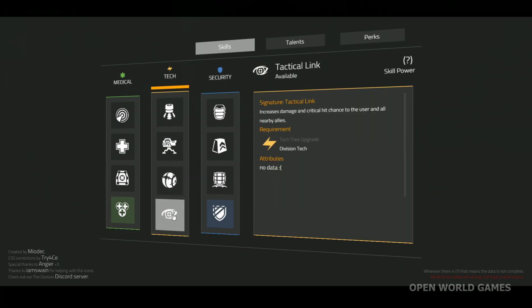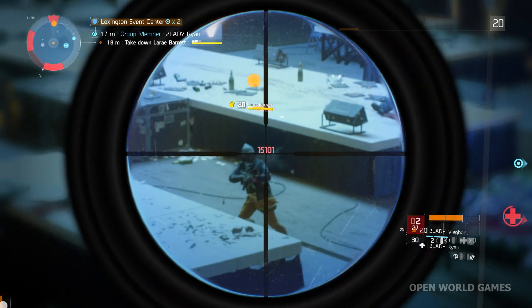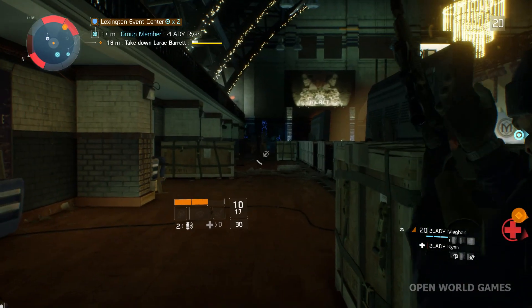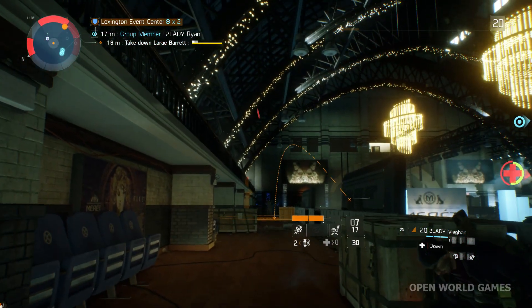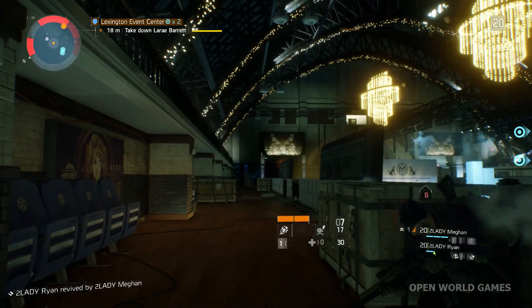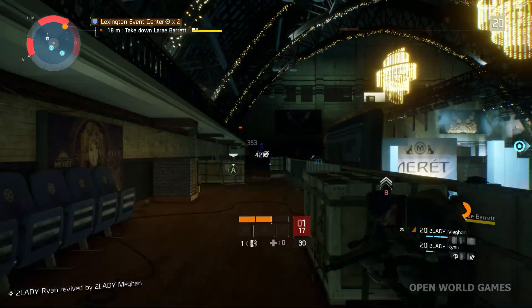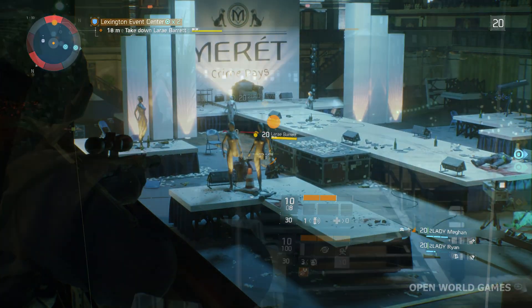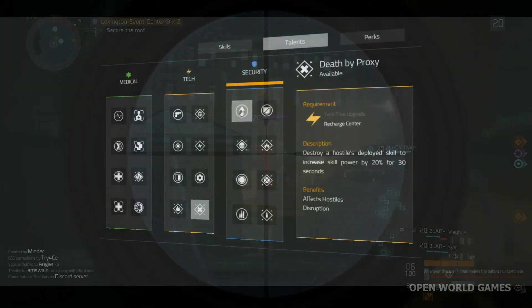You really don't want enemies anywhere near you because of your low Stamina. Our signature skill will be Tactical Link, which increases our damage output and critical hit chances — and that also applies to our team members. When facing an extremely tough enemy, we can overcharge our abilities by activating Pulse Scan, Tactical Link, and Smart Cover to dish out as much damage as possible at once.